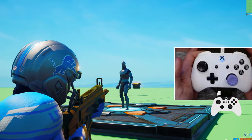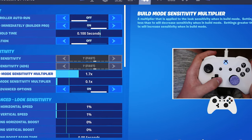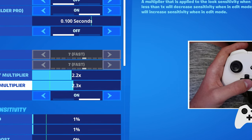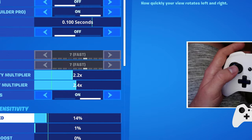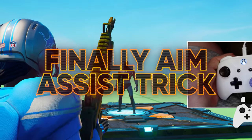Here's my controller settings before I give you the aim assist boost trick. Use linear input curve. Build mode sensitivity — put this all the way up at 2.2%. Edit mode sensitivity — put this all the way up at 2.4%. For the actual look speed, put this all the way up at 45% horizontal, 47% vertical.